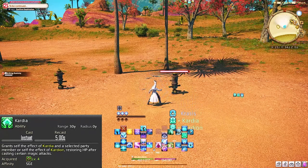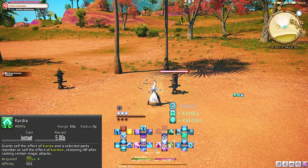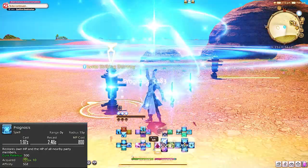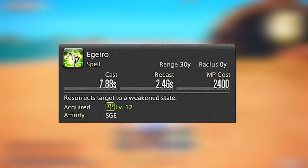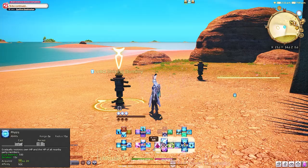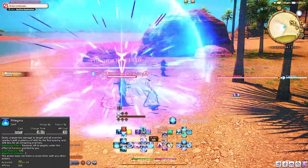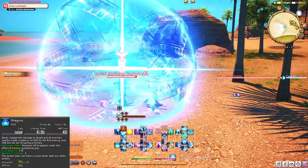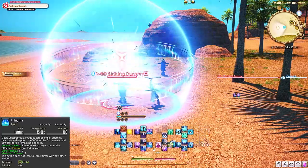Cardia is a similar mechanic to Dancer's Dance Partner, where we need to apply this to someone — preferably our tank until later on when you get more comfortable. Once you apply this, pretty much all of your damage abilities will heal this teammate. Prognosis is your AoE healing GCD; I honestly rarely use this ability in base form. Higero is your resurrection. Physis is a party-wide regen — you're going to be using this one a lot. Phlema is a GCD AoE damage ability on a 45-second cooldown; keep this on cooldown at all times to increase your DPS output, and it also triggers Cardia.